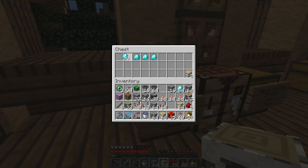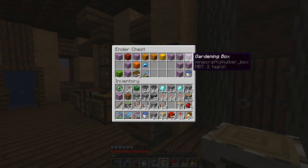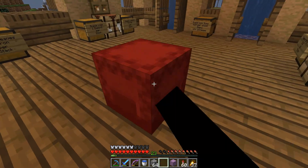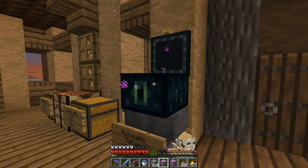We got an ender chest here — let's put all this stuff in a shulker box. We have a redstone box already. It's full of cobble — okay, give me a second to get organized, I'll be right back.